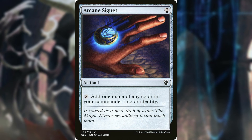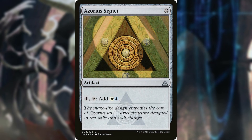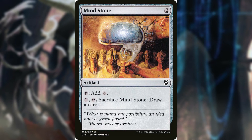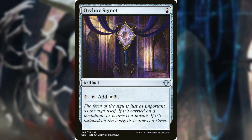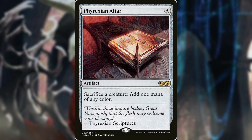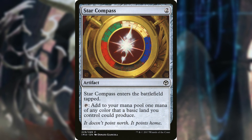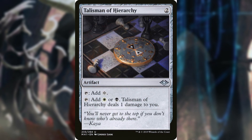Moving into artifacts, we're running Arcane Signet, Azorius Signet, Dimir Signet, Elixir of Immortality, Mind Stone, Orzhov Signet, Phyrexian Altar, Prismatic Lens, Sol Ring, Star Compass, and Talisman of Dominance.